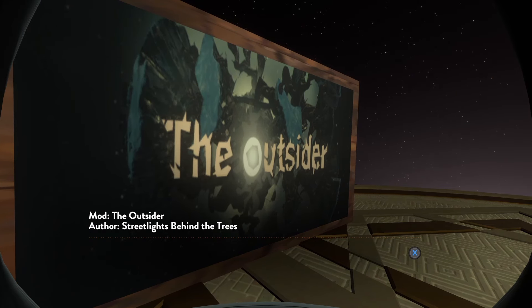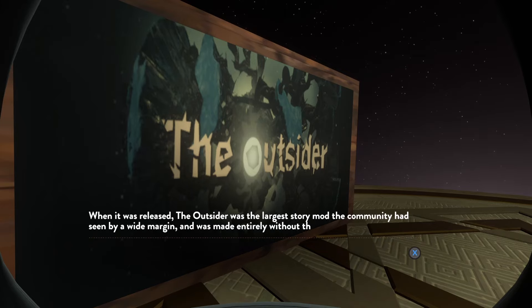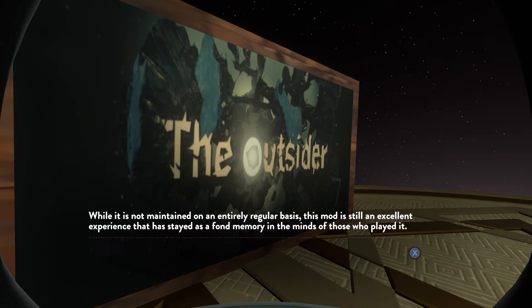Next up, we have The Outsider by Streetlights Behind the Trees. The Outsider is a mod that adds many new features and locations to the surface of Dark Bramble, utilizing a space that is virtually untouched by the base game. When it was released, The Outsider was the largest story mod the community had seen by a wide margin, and was made entirely without the use of New Horizons. People say that as if it's a good thing — and obviously I am biased because I'm the team lead of New Horizons, as it were. But it's not a good thing; it would've saved them time. They didn't use it because they didn't know what it did. It really does give you the same feel that you get when solving puzzles in the base game.